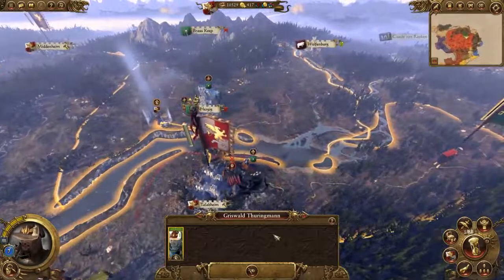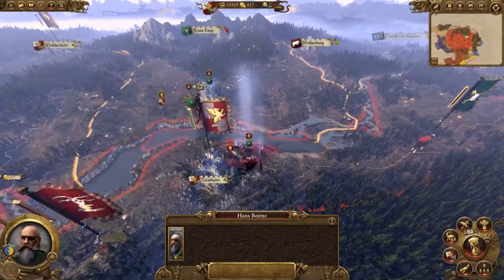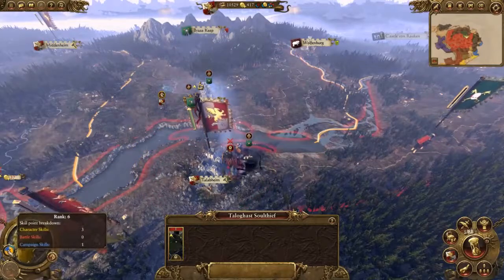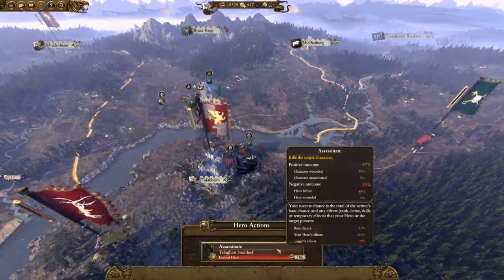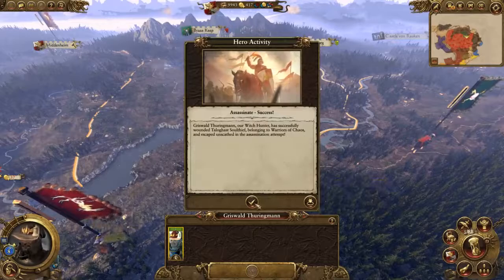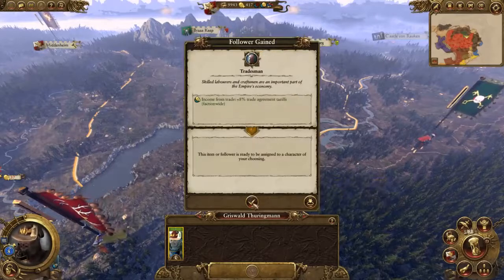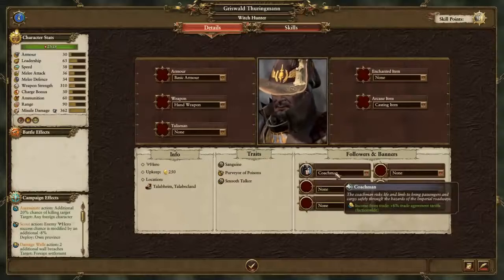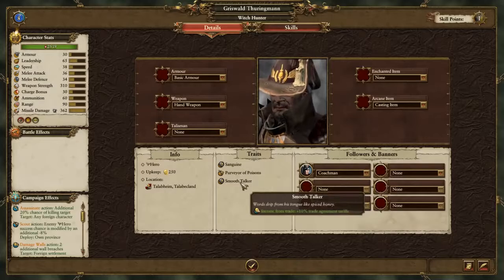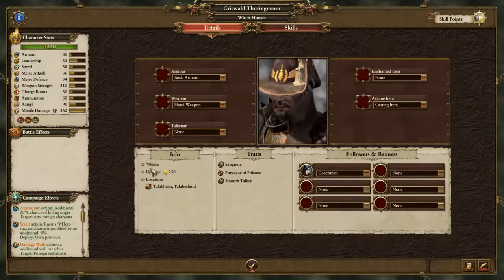Let's do Griswold before Karl Franz. Griswold has no penalty because he hasn't acted. We need to hit this wizard — a level six wizard focused in battle skills. We'll take Griswold for this. That's an acceptable success chance, so we'll take it. Griswold is pretty badass — we might end up giving him some items and weapons depending on what happens.